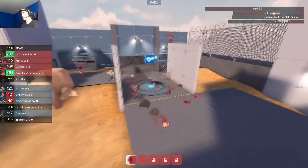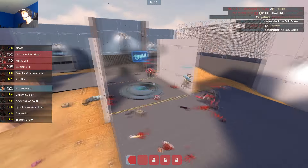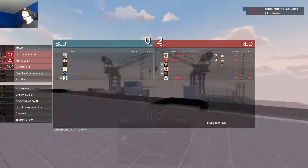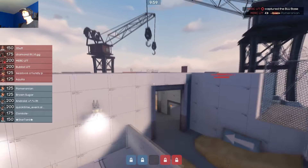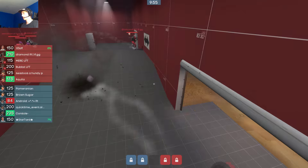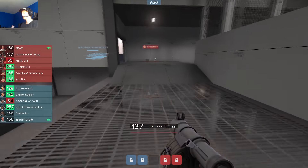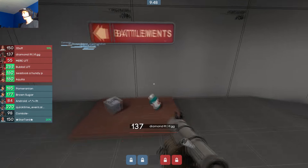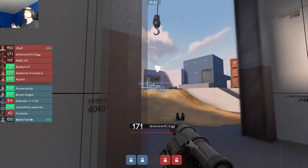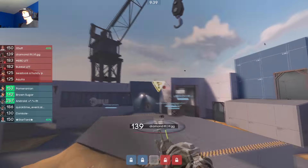We manage to push and get the round — it's 2-0 for red team. Now the rollouts are getting better. I started doing a proper rollout, going left side, picking up a pack, putting down a sticky, then coming out to the right. I got there about the same time as the other demo.